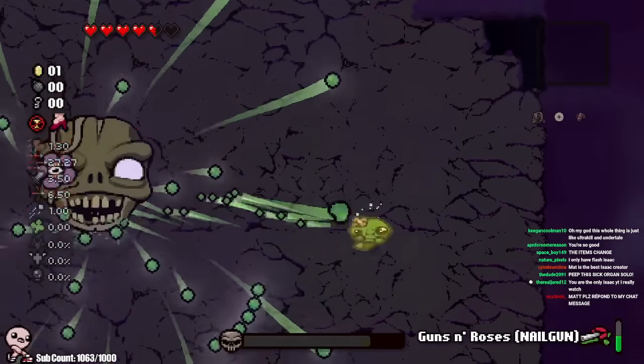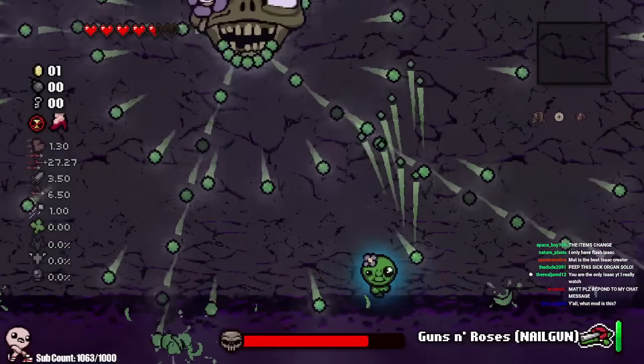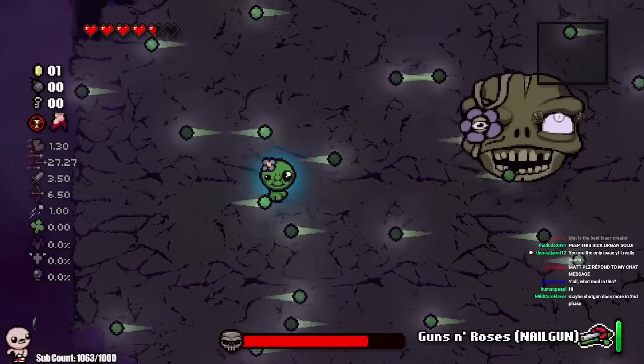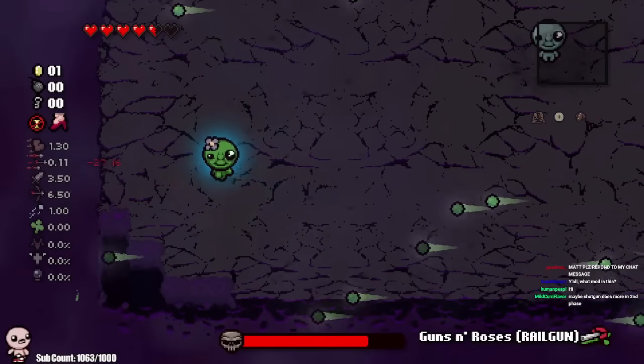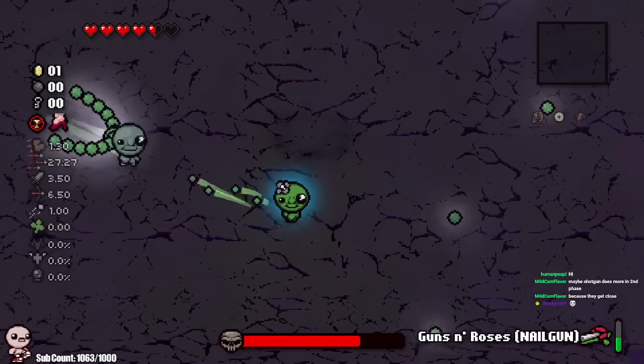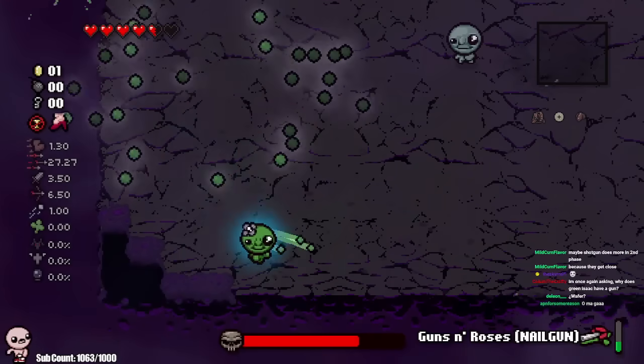I also like this music — the custom music is awesome. Okay this seems like the phase where he switches to his next one, so he does this and then switches. Yeah, because I can't damage him right now. There we go. Let's get a rail gun shot off and just dodge. Good stuff. This is awesome. I always want mods like this.